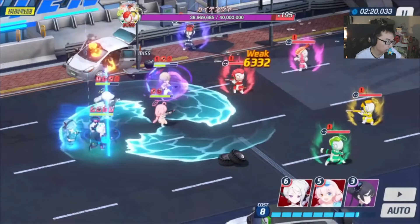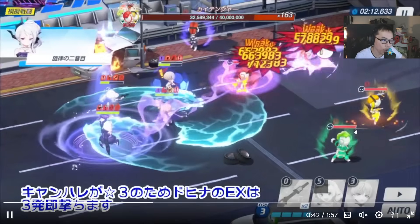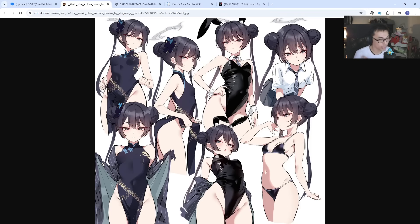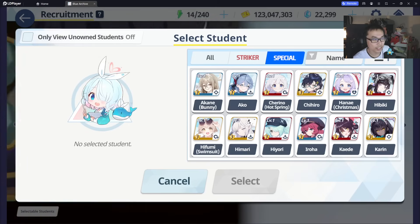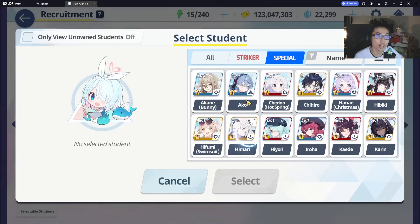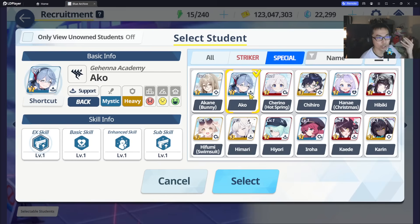Akko's ability to provide healing is also going to be very, very good and substantial overall. Ideally you should be pulling for Kisaki in the future — that's just a no-brainer. She is going to be one of the strongest meta characters in the long run. But up until 5 months from now, Akko and Himari are still the meta — they are still the staple. If Kisaki comes, Himari would be the one replaced, not Akko. So Akko is still going to be quite valuable.